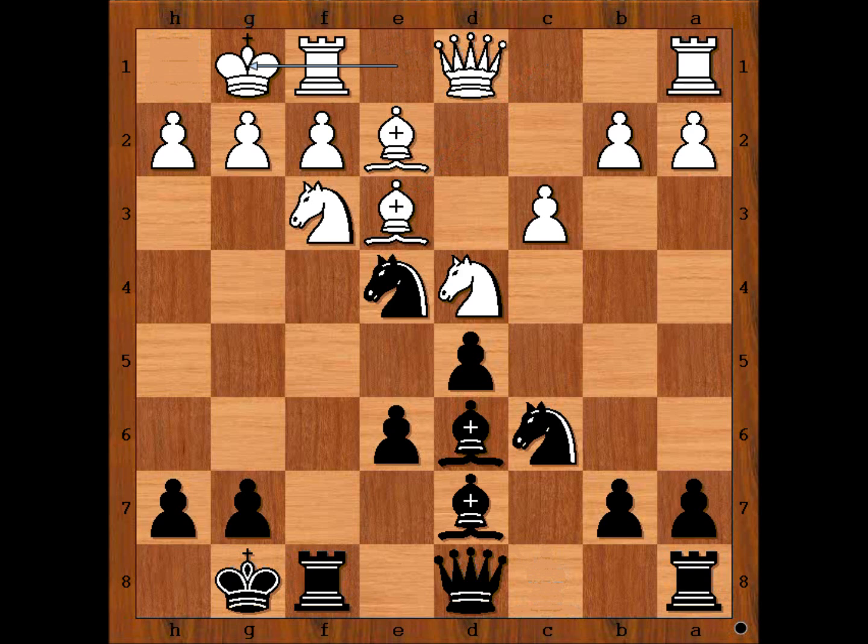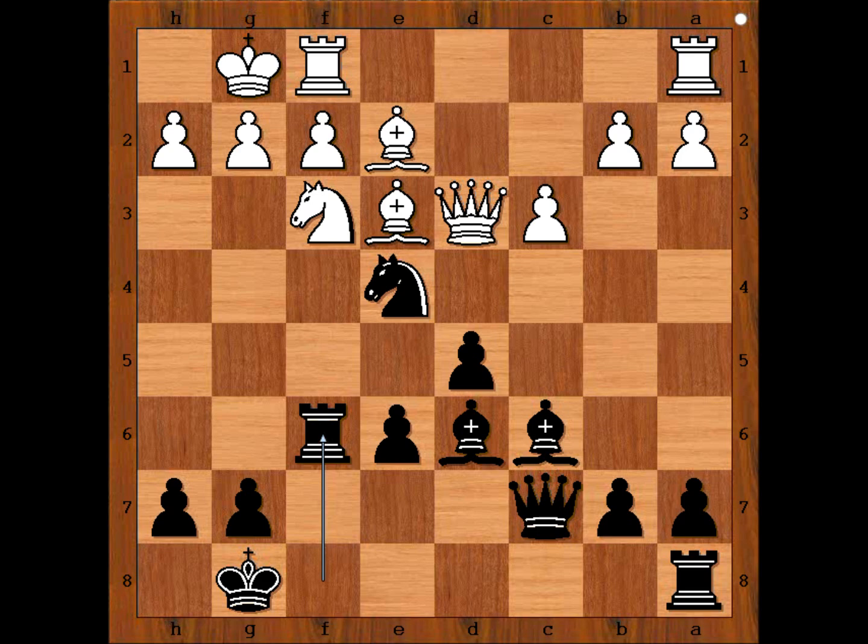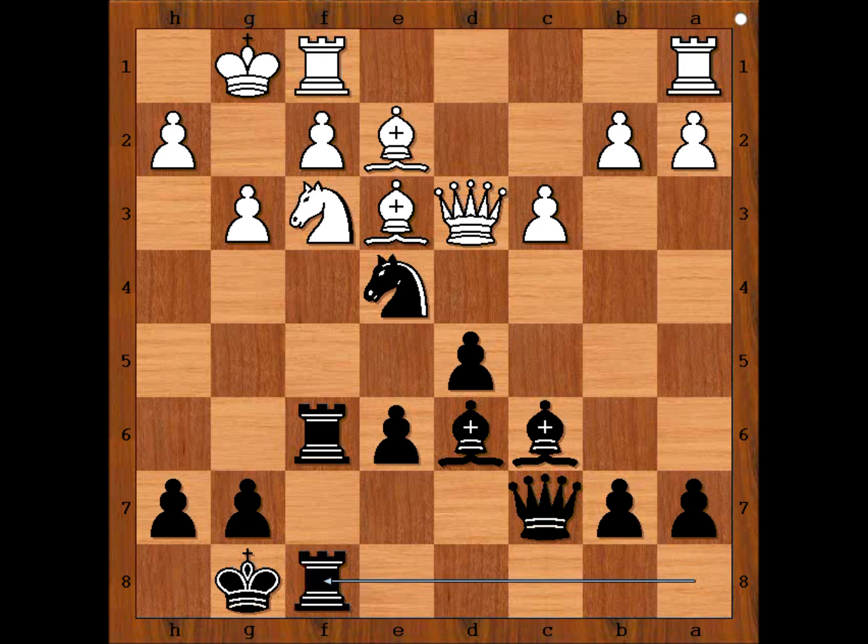Bishop to e3, bishop to d7, white castles kingside, knight takes on d4, bishop takes on d4, queen to c7, queen to d3 connecting rooks, bishop to c6, bishop to e3, rook to f6. Black intends to double the rooks on f-file. g3, rook from a to f8. White to move.